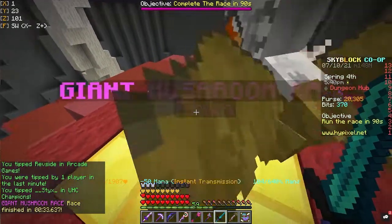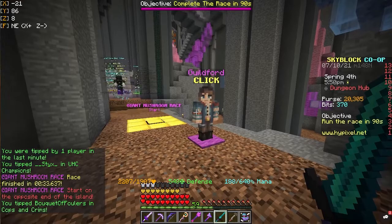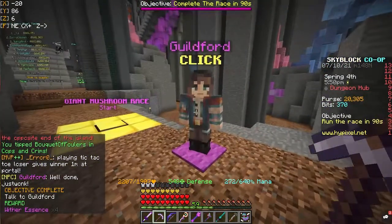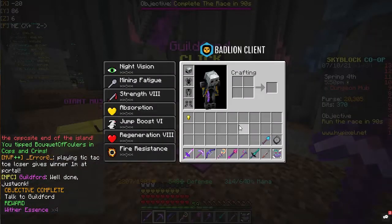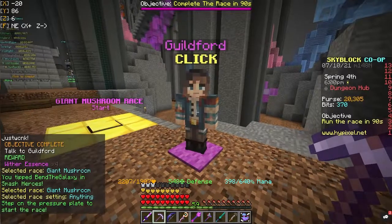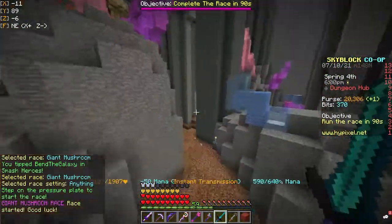But how can you optimize forge flipping? Well, there are two upgrades in the Heart of the Mountain which can increase the speed of forges and the amount of forges you can do per day. If you don't know what the Heart of the Mountain is, it's a perk system for mining in the Dwarven Mines, which is upgraded via a currency known as mithril powder obtained from mining mithril, doing commissions, and other stuff in the mines.